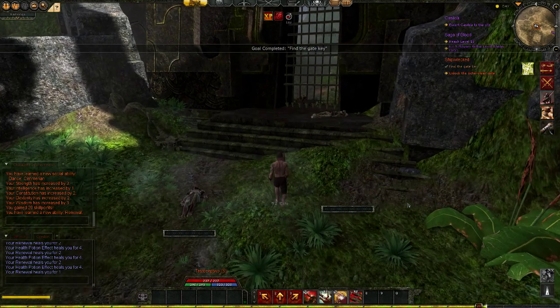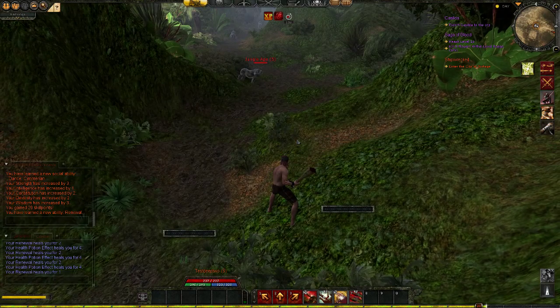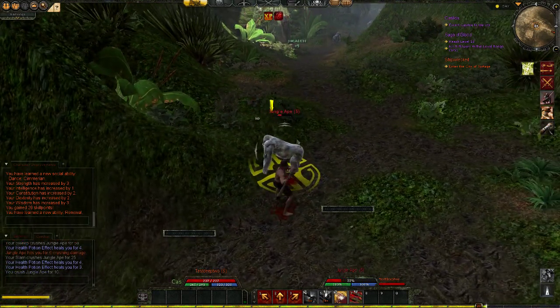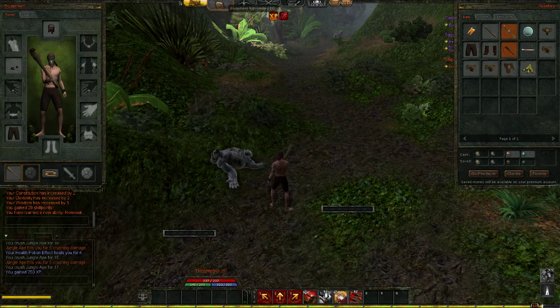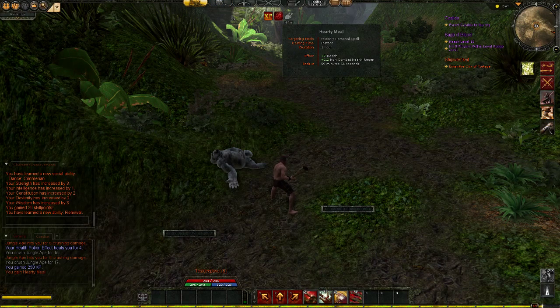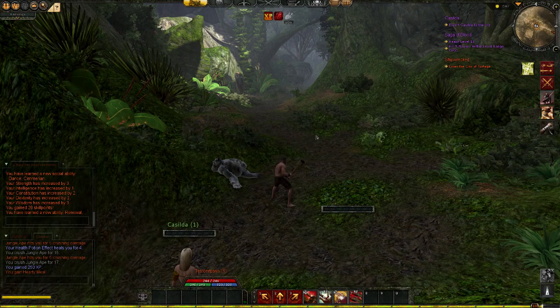So we get this key, we enter the gate, and the last thing I want to show are the bananas. We go into our inventory, eat the banana, and you will see the Hearty Meal buff on the top of our screen. It is a buff — it will help us. And this ends the episode about advanced combat mechanics in Age of Conan.